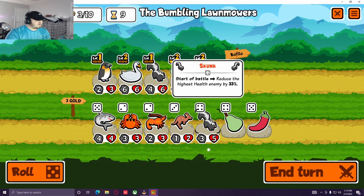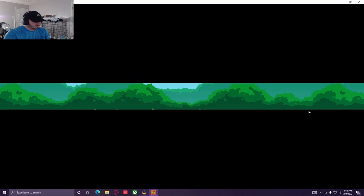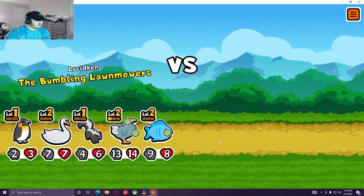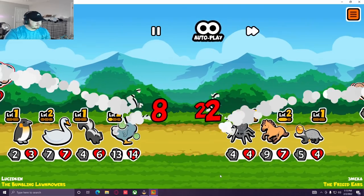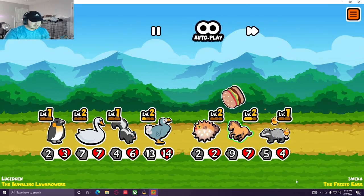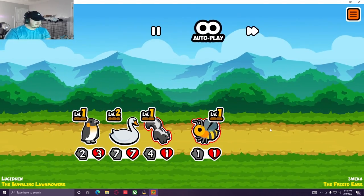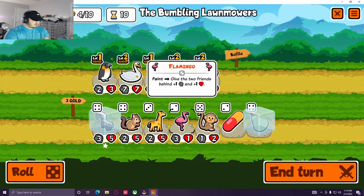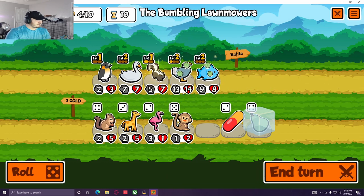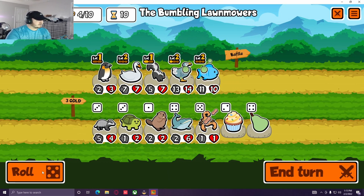That's huge! We just win this round. We kill the honey — get out of here. We need a pill — we got a pill. Let's do this. This penguin — we need a level two fish. We're looking for a level two penguin now, because if the penguin levels up instead of giving 1-1s it'll give 2-2s and that's huge for us.